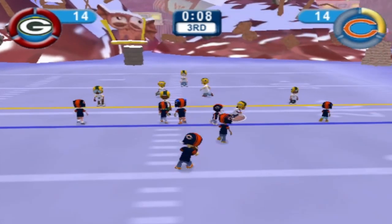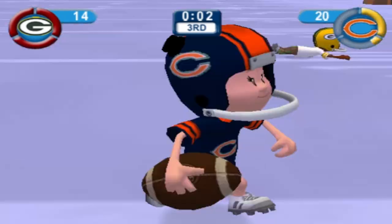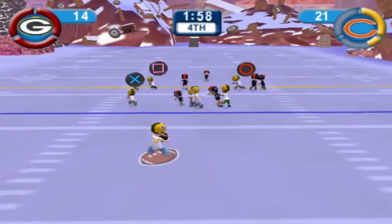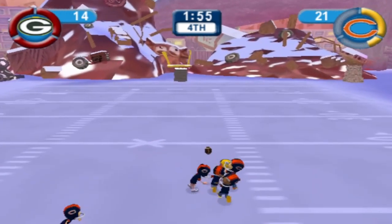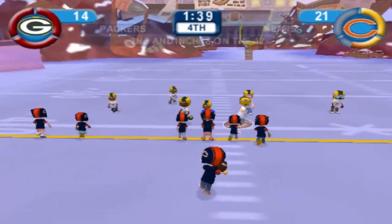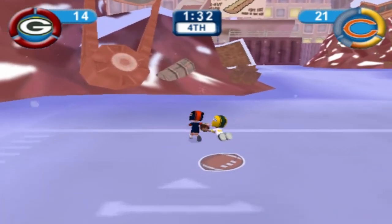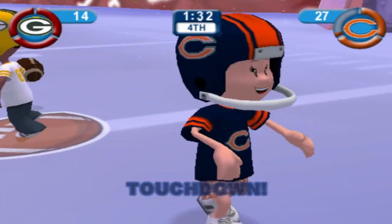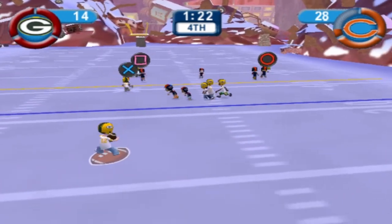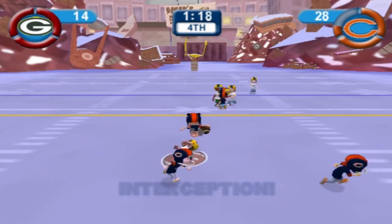Bears with an opportunity now to take the lead. Second and five — they're gonna drop back to throw, looking left side, and that's gonna be completed. Urlacher can't make the tackle and Chicago takes the lead back 21-14 as we start the fourth quarter. Brady rolling out, throwing across his body to the right side, that's gonna be tipped and intercepted. I don't know what's been going on with Brady and his interception problems, but the Bears have a chance to double their lead and they're gonna do just that — we're down 14 with a minute and a half to go.